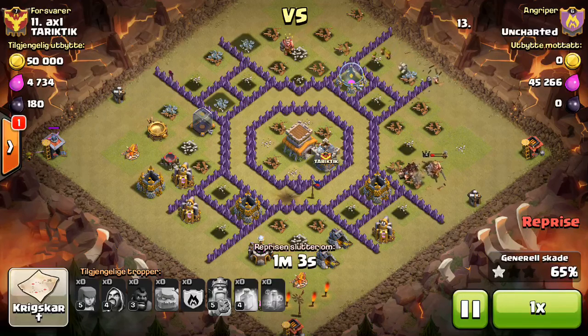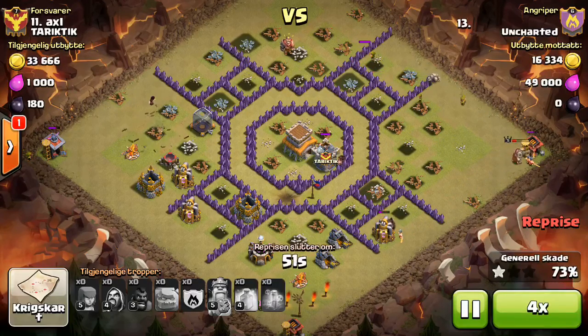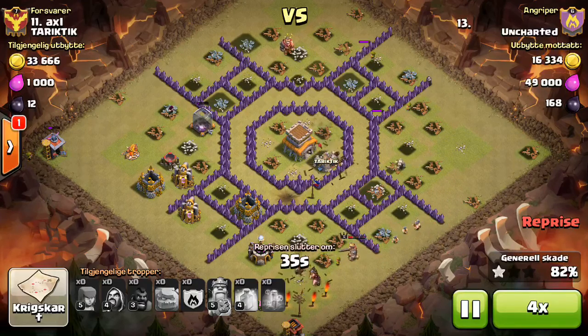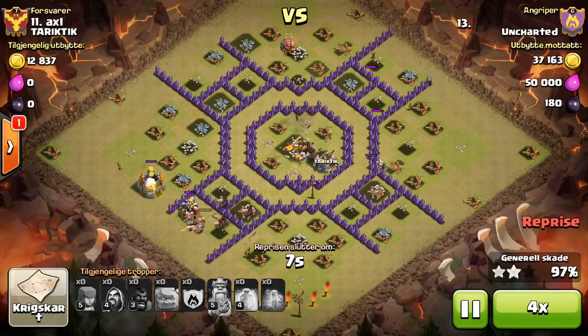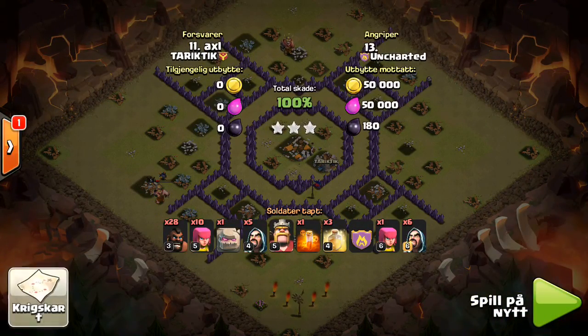He couldn't drop the king on the left side because he didn't have any heals left for his hogs. I like that decision — it's always good being able to think on the fly. It did come down really close to time, but three is three, boys. Nice work Blank, especially with level three hogs. Alright, I've got one more attack to show.